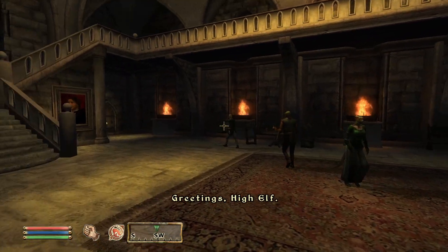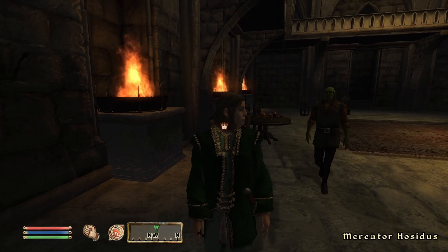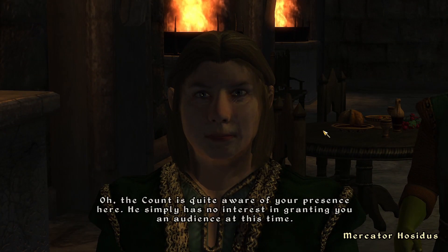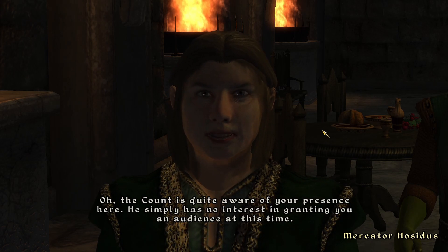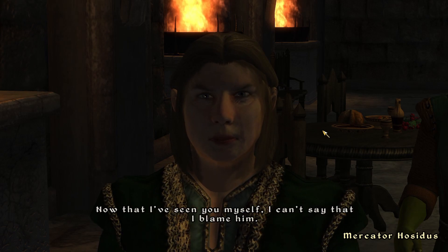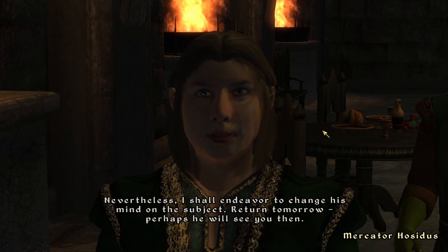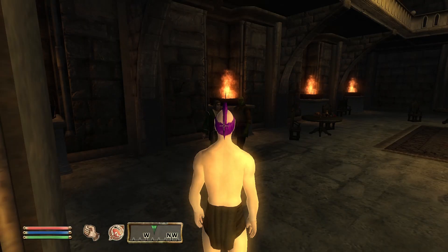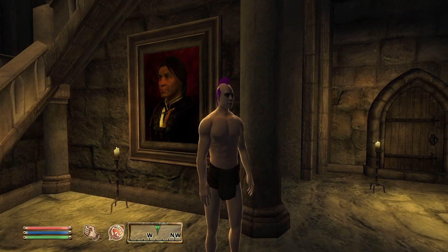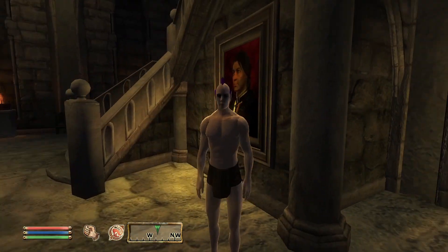Into Castle Skingrad, and it looks like we're going to have to speak to the assistant to the king — or count, whatever he was. The count is quite aware of your presence here. He simply has no interest in granting you an audience at this time. Now that I've seen you myself, I can't say that I blame him. Nevertheless, I shall endeavor to change his mind on the subject. Return tomorrow — perhaps he will see you then. I can't believe they would reject me. What possible reason could there be for not accepting this person into your castle and listening to everything they have to say?